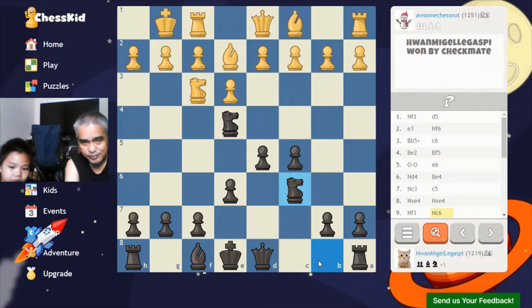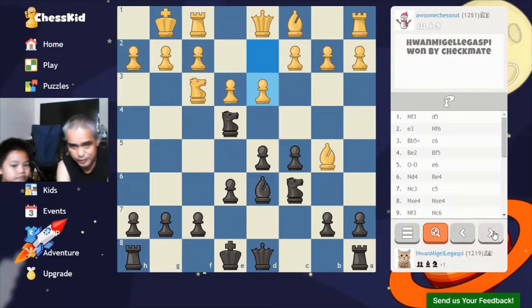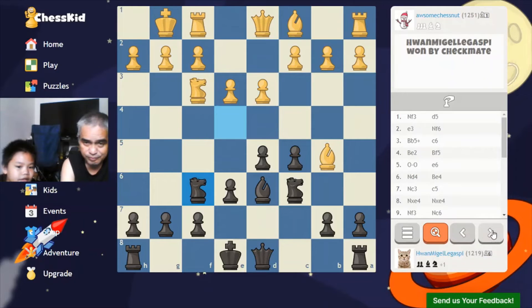I developed my knight — knight to C6 — because there was space there. I could've developed my bishop but I didn't. He pinned, and I developed my bishop to D6 to prepare for castling. Then I moved back because he threatened my knight. He took my knight and I took back with a pawn, giving me a double pawn. Double pawns are not advisable.